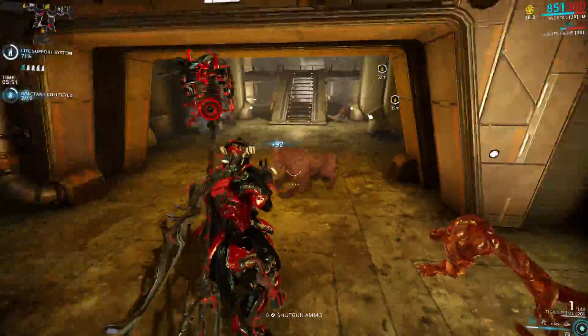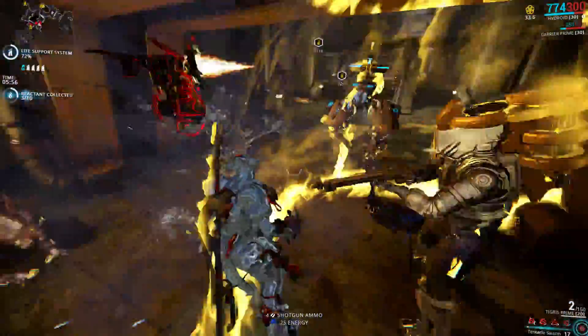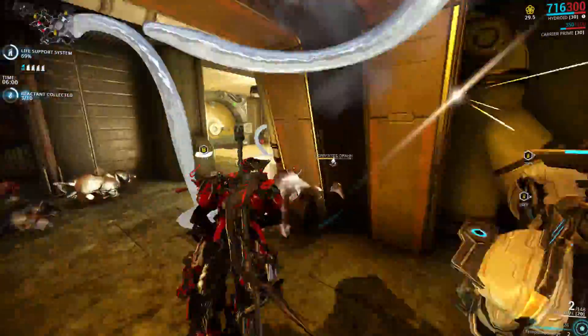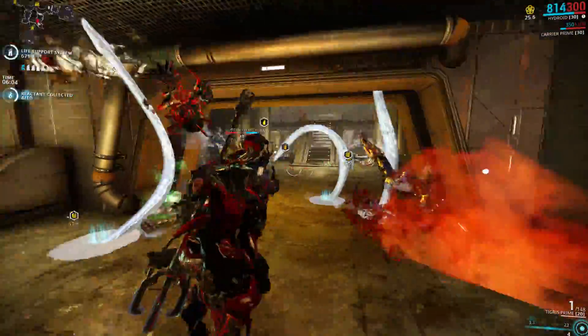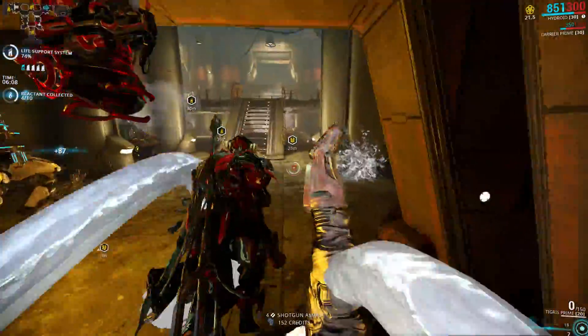You would think that adding this augment — which strips away enemy armor — to an ability that already knocks enemies down every time it hits would be amazing. But that's where you're wrong, because Tempest Barrage is very unreliable and it's only really effective versus the Grineer if you have a choke point. Outside of that, it's not very good.